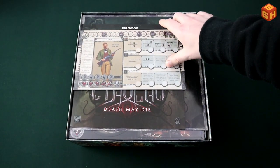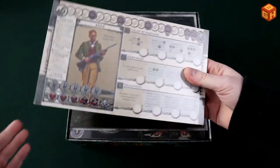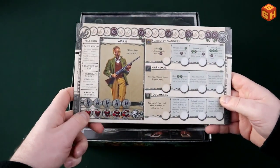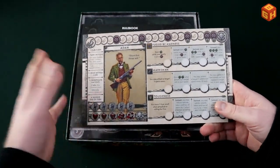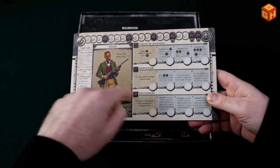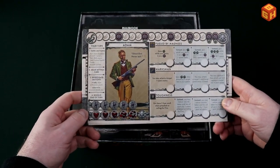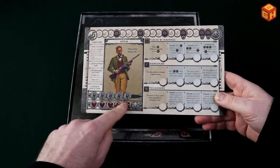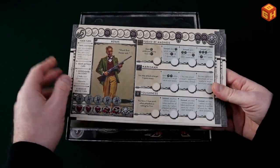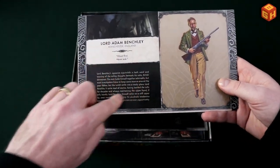So first of all we find the character boards, which are shrink wrapped. On the front of these player boards you have all kinds of things that you can track — your health, the things you can do, your skills. The things you can do on your turn are listed here, as well as your health and energy. That's all clearly stated on here.